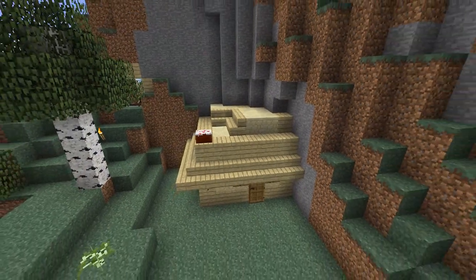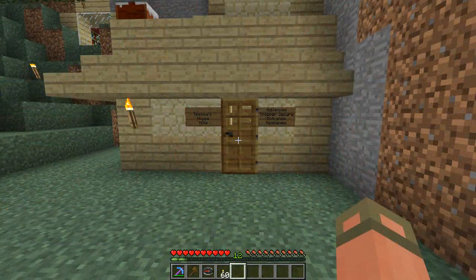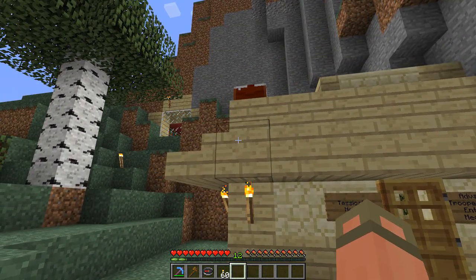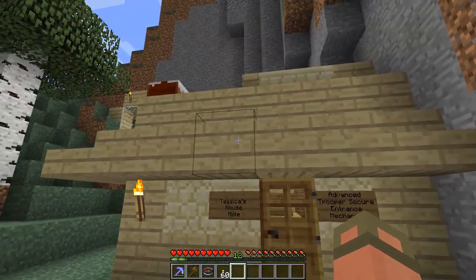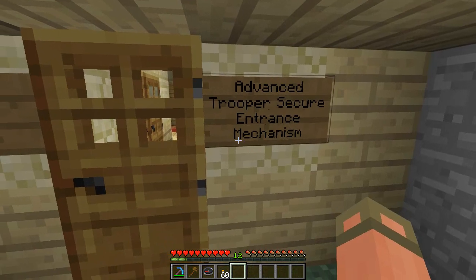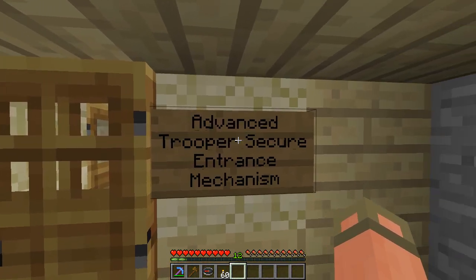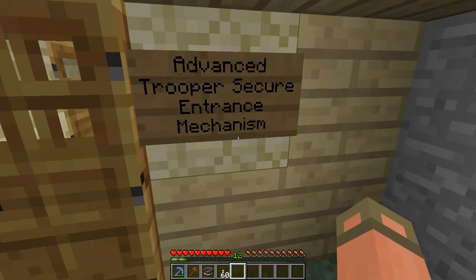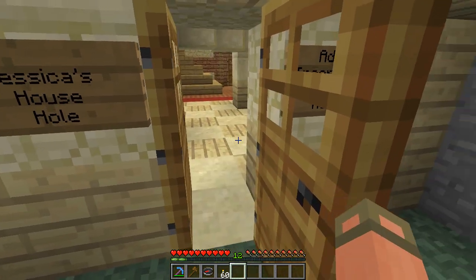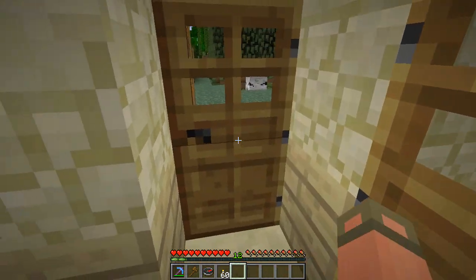Alright, so here we are over at Tessica's place, or Talaya, whichever you want to call her. It's a small little build that she tried to be creative with, so let's go inside and see how creative she got with it. There is a cake on the roof, so that's a good start. Advanced Trooper Secure Entrance Mechanism — or ATSIM. You got me on that one — I did not see that one coming.